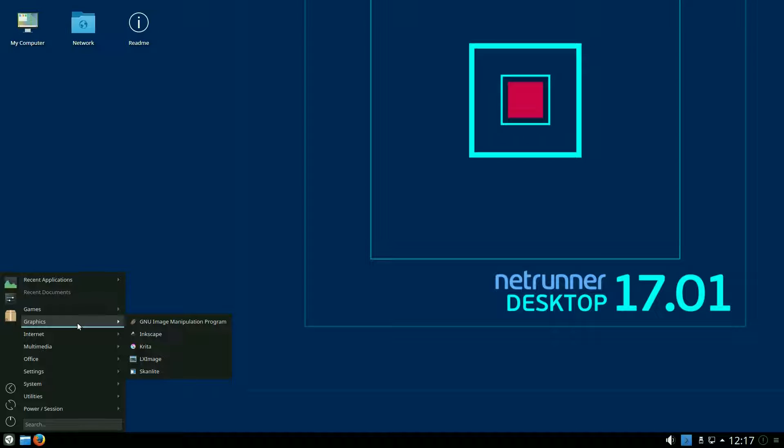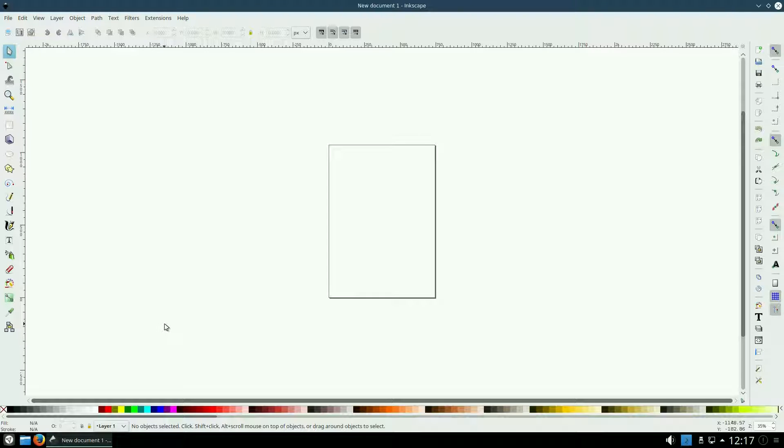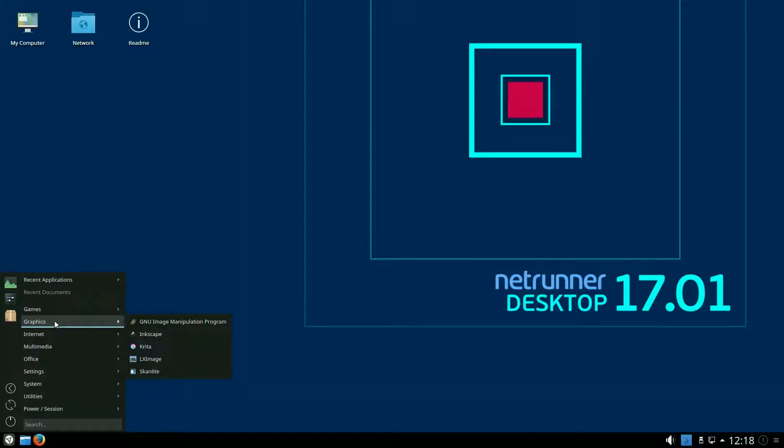Most of the stuff you need is going to be here actually. I haven't found too much I want to add. GIMP is here, Inkscape is here — it should be Inkscape 0.91. Also there's Gwenview, LX Image viewer here, and Simple Scan for your scanning stuff.